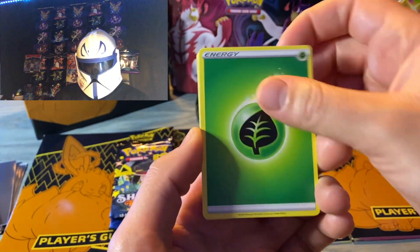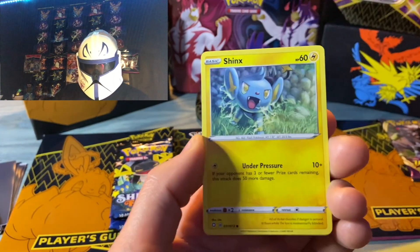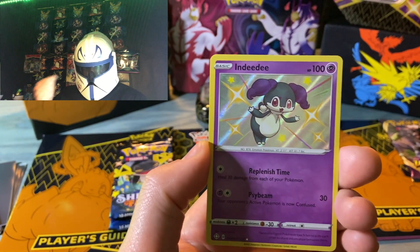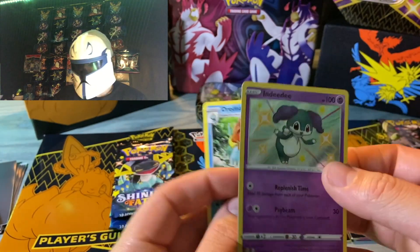Camerant, Rotom, Leap Energy, Colt Vant, Buziel, Spinarak, Shinx, Koffing. Indeedee — another little mini shiny. And Dreadnought. Thought it was going to be a double banger.